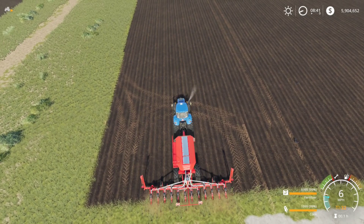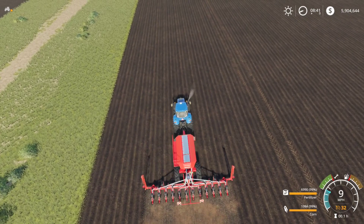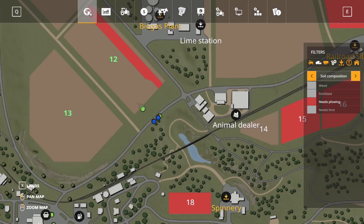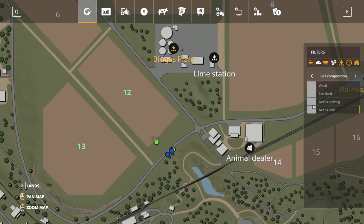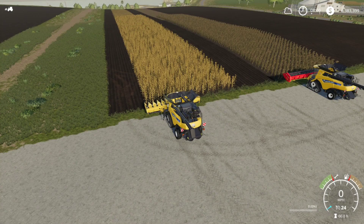Now we have this field plowed. We're going to hire a worker and let them plant two widths of this specific planter with corn. Then I'll change the seed over to sunflower and do two rows of sunflowers. Alright folks — I have corn planted on the left and sunflower planted on the right. Looking at the map, no plowing is required, and these crops are already completely fertilized — two states of fertilizer on them. We don't require lime. So the only tier three item left to watch for is weeds, and right now we have none. We'll keep an eye on it.